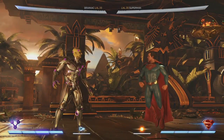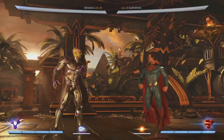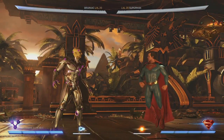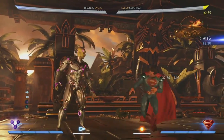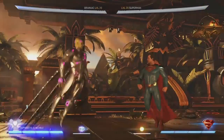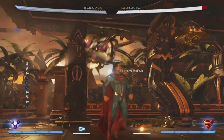On the ground it's very methodical, very slow-paced, very much keeping you out. But in the air, he goes nuts — that's his offense. His ground offense is not really that strong; he doesn't have a lot of lows and overheads, he mostly just throws you or stays safe. But in the air, that's when he can mix you up. All the cross-ups — his jump 2 is going to cross up.